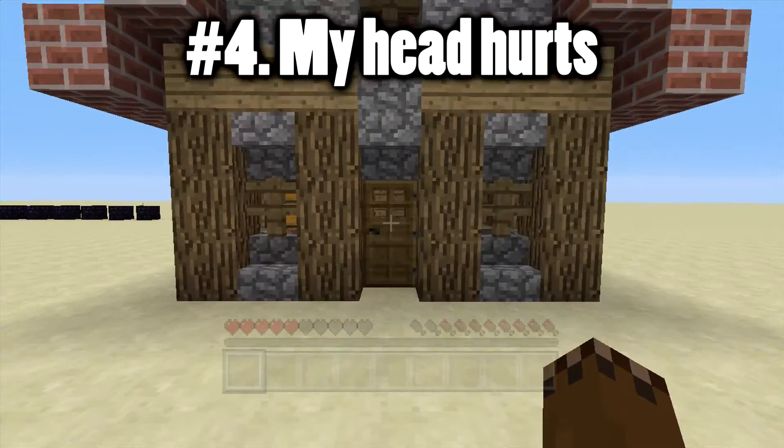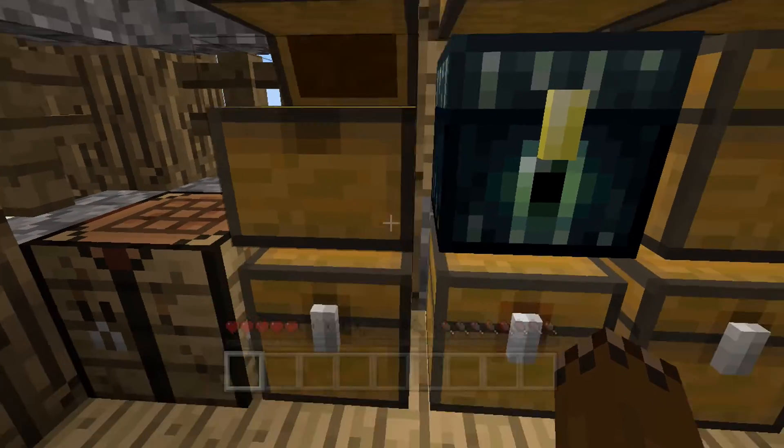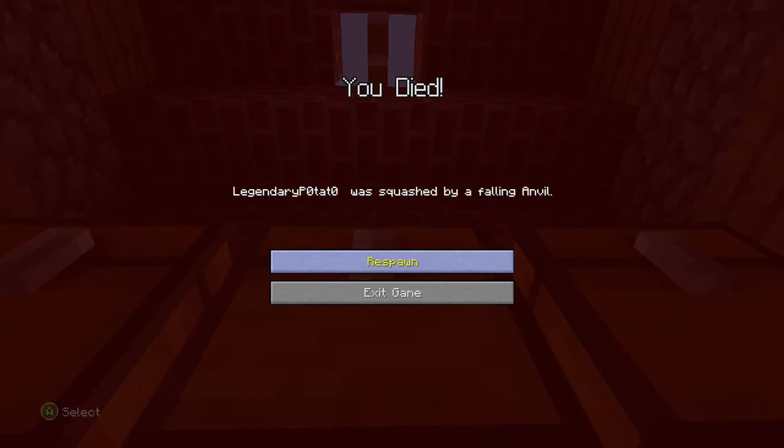Number four — we walk inside our house and everything is totally normal. But let's say we need some food. We're hungry and low on health, so we try to open our chest to find some food. And as you can see, we're crushed by a falling anvil. This uses a redstone chest trick where you can have chests next to each other to make an anvil trap, which is a really nice use of that mechanic. Kind of a hard one to make, but also useful.